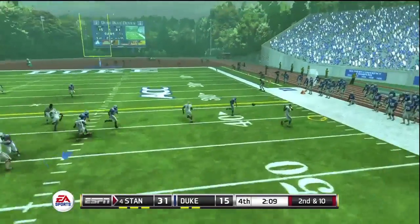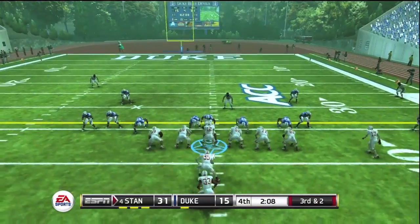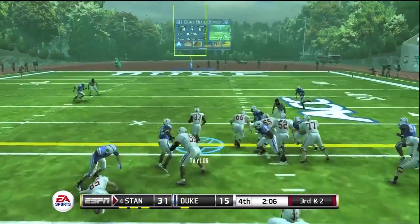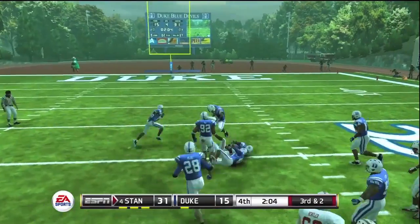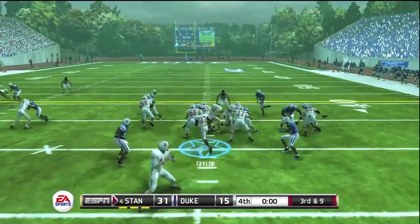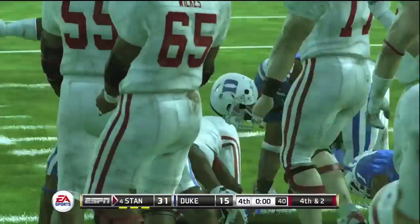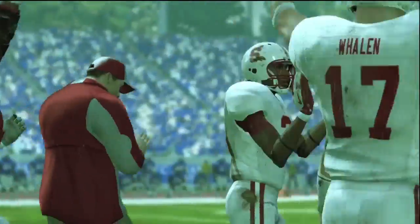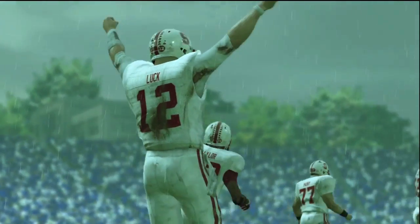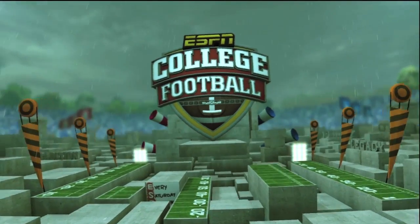31-15 when we check in — a pass to, I don't know how to pronounce that name, anyway it was close to a first down, and they finish it off with a third-and-two run. That's the ballgame, folks — one more handoff to Taylor and it's in the books. Stanford gets a road win. Not always pretty, but they got the points eventually and win this one 31-15.